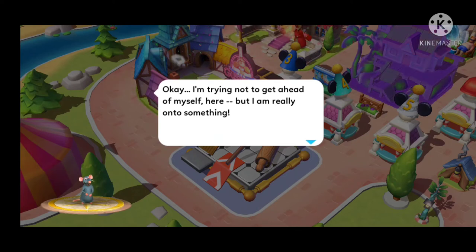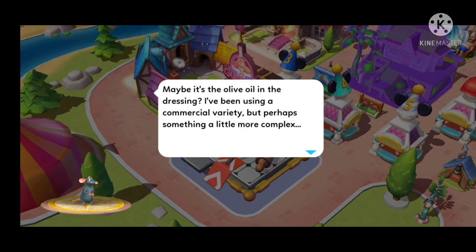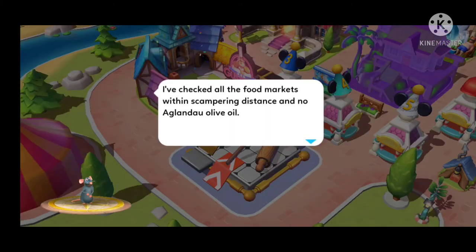I'm trying not to get ahead of myself, but I'm really onto something. Building off the sun-dried tomato purée was the right move, but something's still not quite there — maybe the olive oil. I've been using a commercial variety, but perhaps something more complex, like an Aglandau from Ligurian Doux Rocillion. That oil would make this dish a touch bitter yet fragrant. Quest complete — Proof of Concept — but I have absolutely no idea where to find it around here.